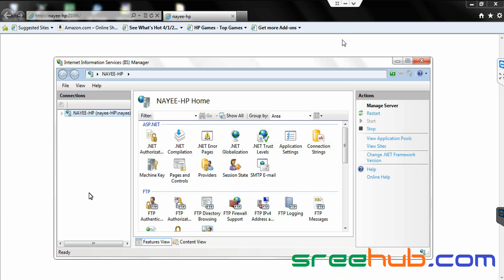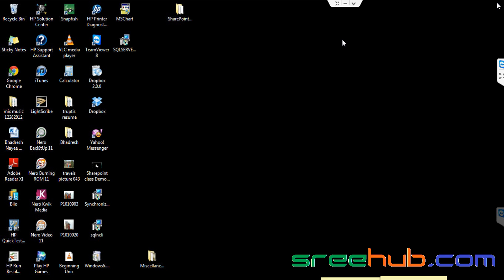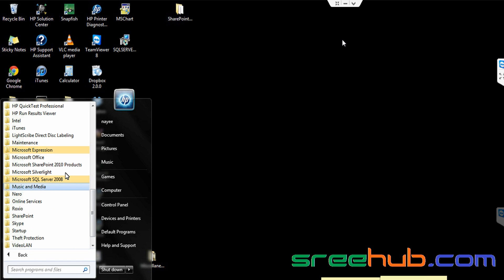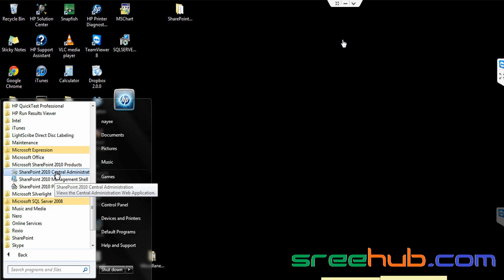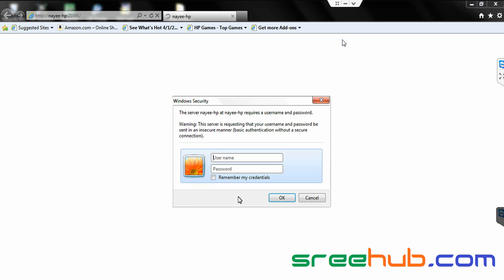Now close this Internet Explorer page — not okay, just close this page. Now go to Start, go back to your Microsoft SharePoint folder, and open Central Administration.